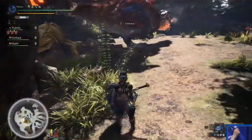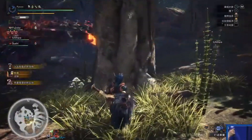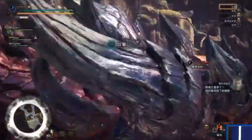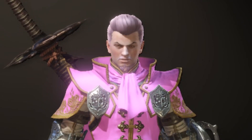We also got to see the confirmed return of the classic Nargacuga hammer in all of its feathery, bashy glory, as well as the Tigrex greatsword, which looks just like the old world except exceptionally better because of the new world graphics. And I want both of them right the hell now.